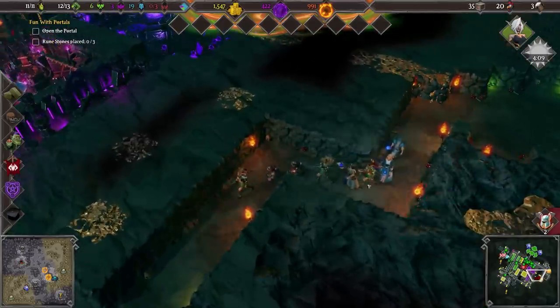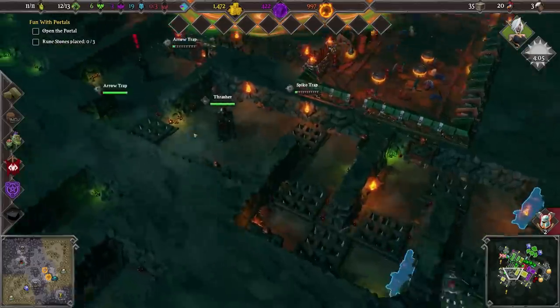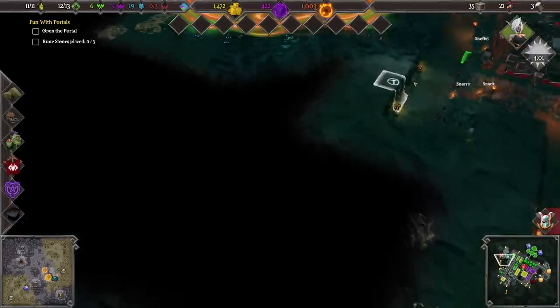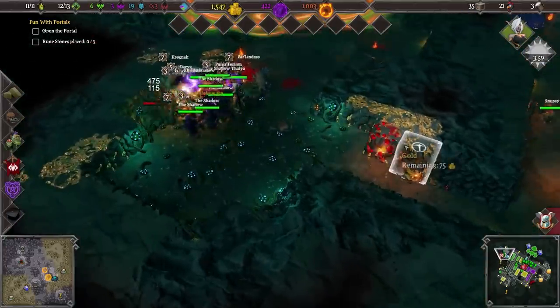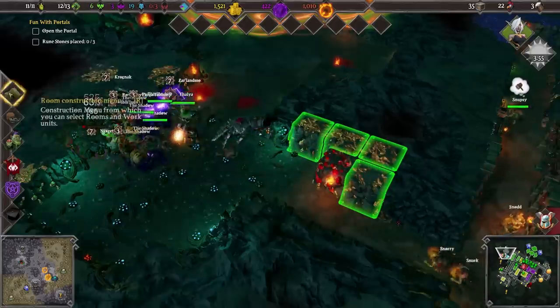How far is this group out? Not that far. But have we managed to replace the traps? Oh, we have. This is why you leave some of your units back at base. We've got a diamond vein — we've needed this so much.